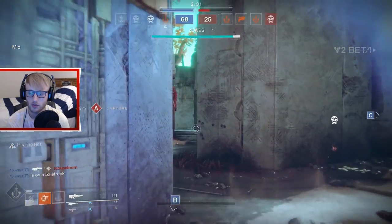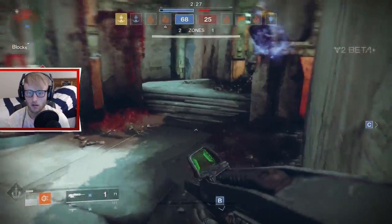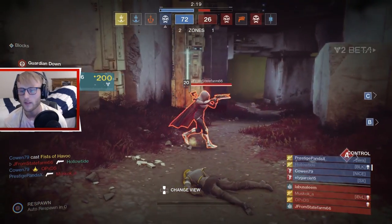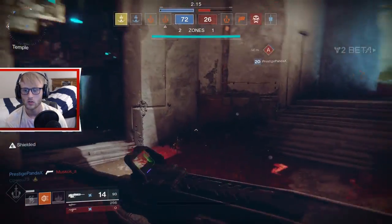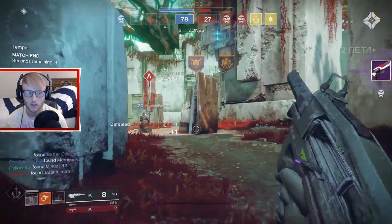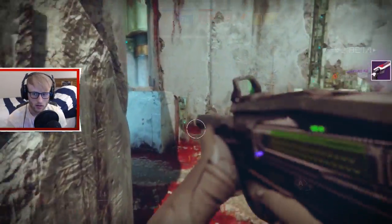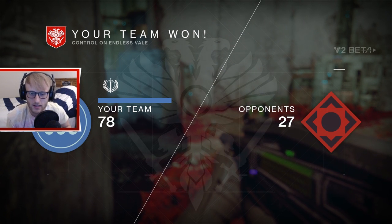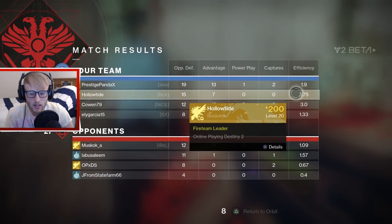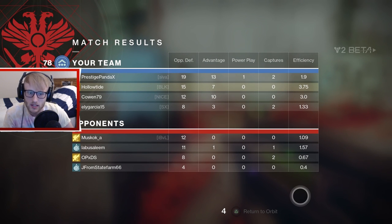They're just going to chill right behind that wall. I shouldn't have gone for it - they're just sitting in their spawn. I just hate the floaty thing when you use your grenades, I hate that perk. 78 to 27, and I had a 3.75 efficiency rating - we definitely crushed those kids. The glide and the solar grenades - or fireball grenades, excuse me - are the best things to use in PvP. You get the most bang for your buck with them.